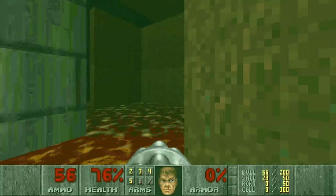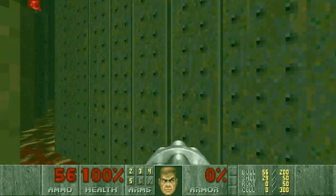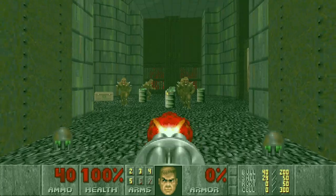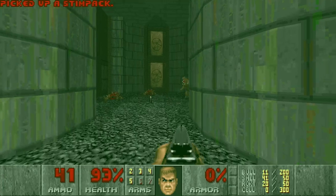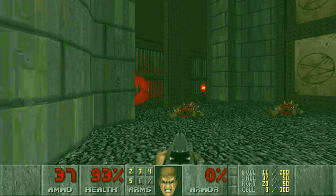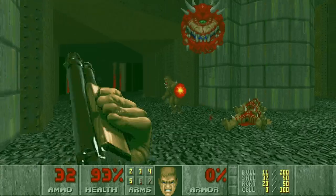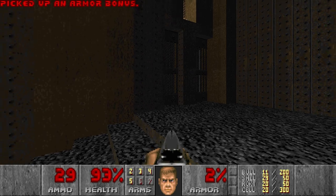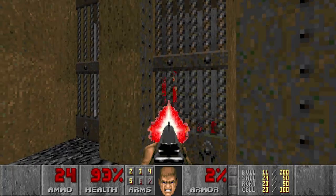Then let's go here, grab the computer area map, more health. And this is the yellow door which we will access almost at the end of the level. Now let's go here, then just run, blow everything up, kill these guys, grab rockets, and we are good. Then we can go back and kill some of the imps, because they will be messing around while we're fighting with cacos and everything else. Let's kill these guys as well, because I will forget about them.